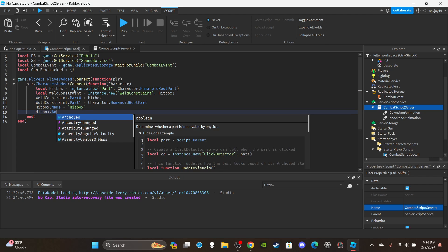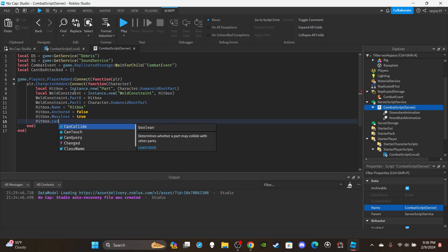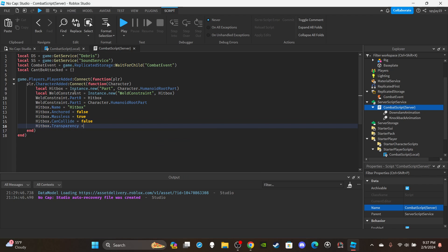Set `hitbox.Anchored = false`, `hitbox.Massless = true`, and `hitbox.CanCollide = false` — we don't want players making contact with it. Then set `hitbox.Transparency = 1`. If you're testing and want to see the hitbox size, set it to 0.5, but in the real game set it to 1 so players can't see it.